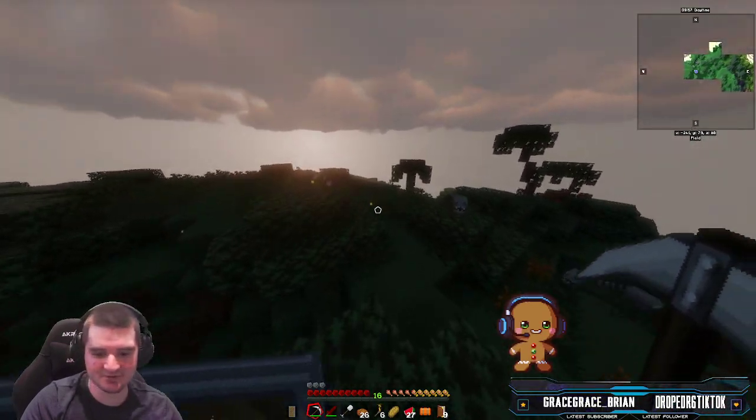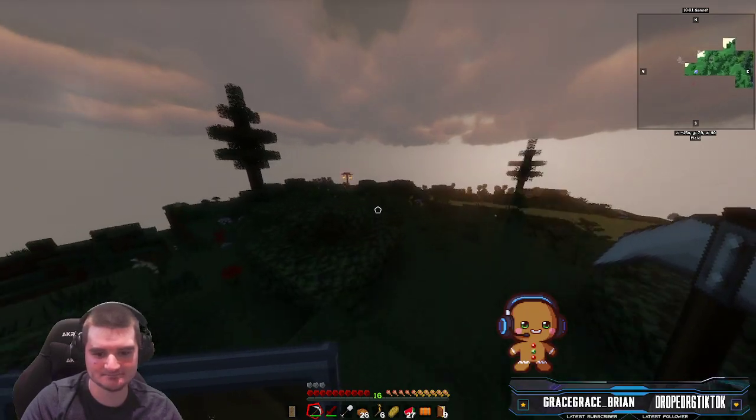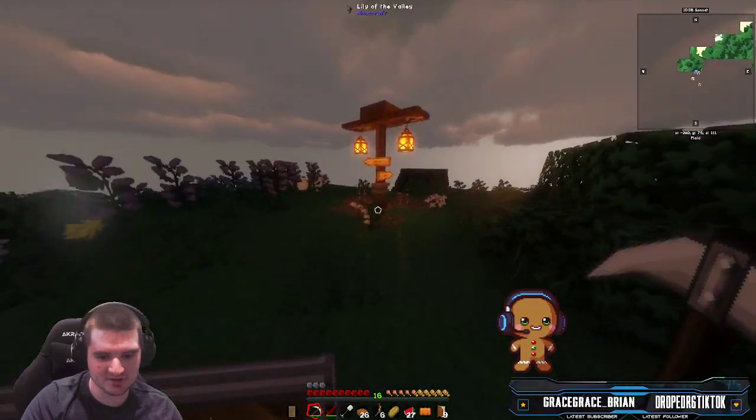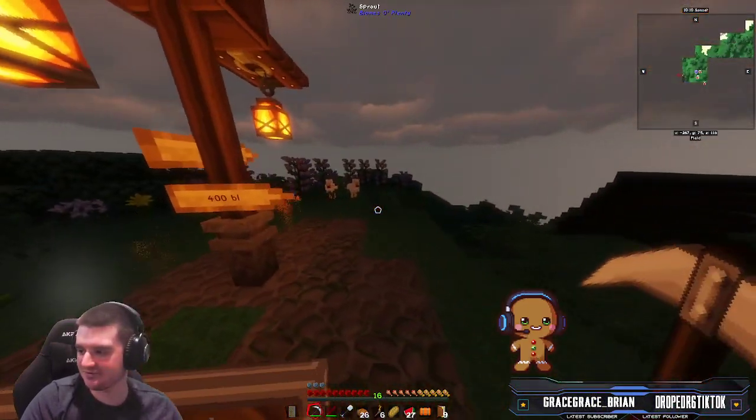Now it's just kind of going to look like it's wet everywhere — that's okay. At least we can see now. Being able to see is nice. I see a sign with some chickens — what do you got for me? 400 bucks that way, 300 bucks that way.